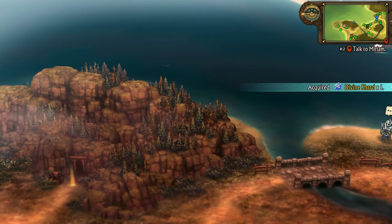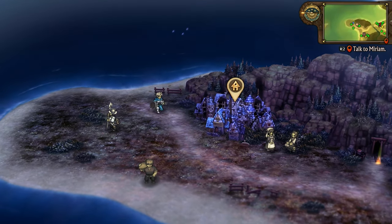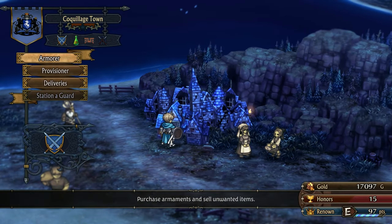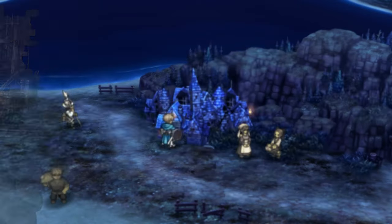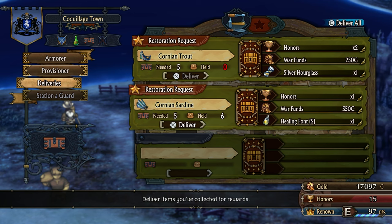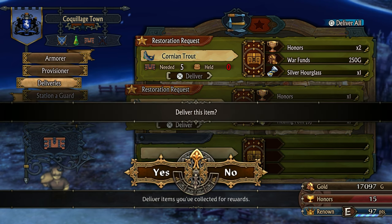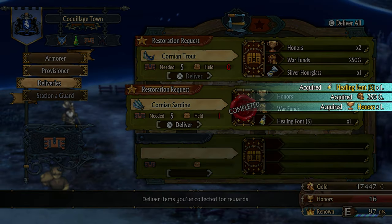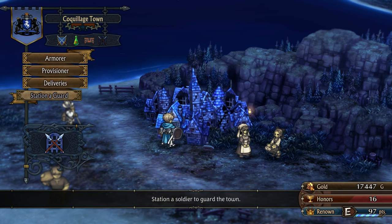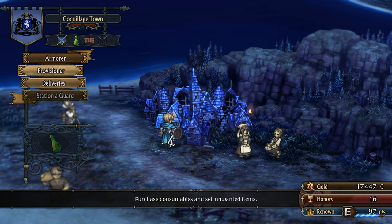Okay, another divine shard. There's like a full-on day-night cycle here too. Let's look at deliveries first. Corny and trout. Corny and sardines. We've got enough of those. This will be available after fully rebuilding the town through deliveries. Fair enough.